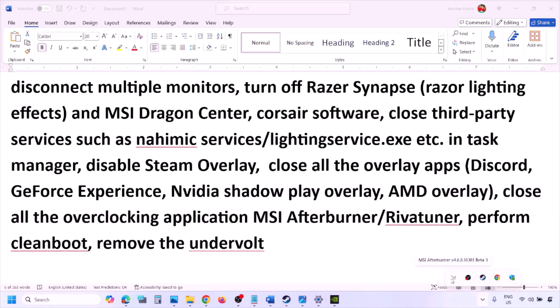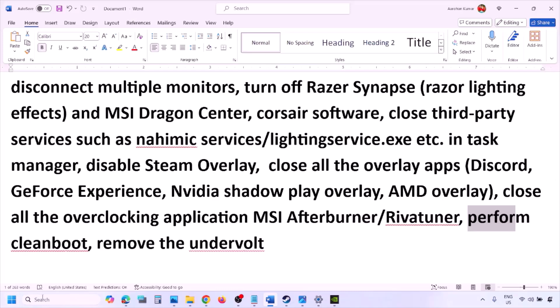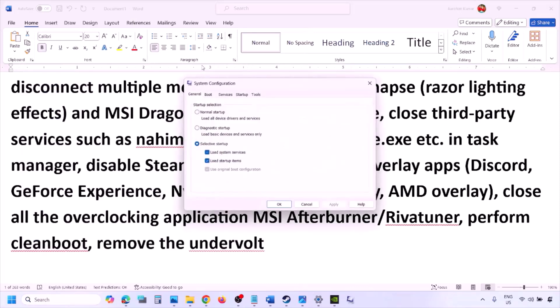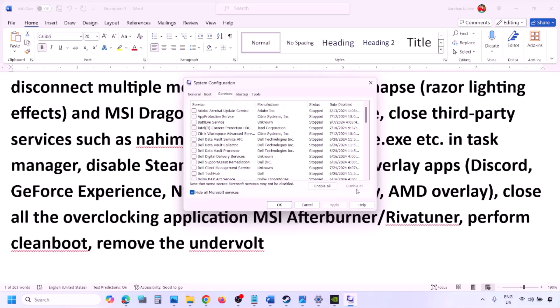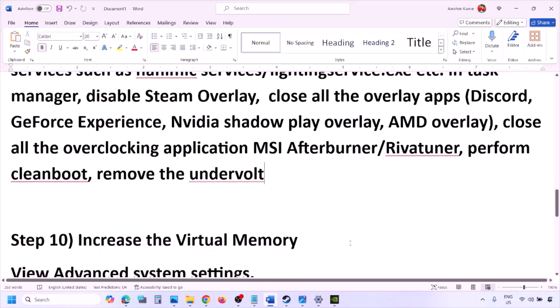Close all overclocking applications such as MSI Afterburner or RivaTuner. To perform a clean boot, type System Configuration in the Windows search box, go to the Services tab, put a check on 'Hide all Microsoft services,' then click Disable All. Click Apply, click OK, restart your computer, and launch the game. Also, if you have undervolted your computer, remove the undervolt and then launch the game.